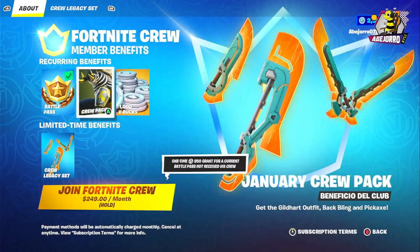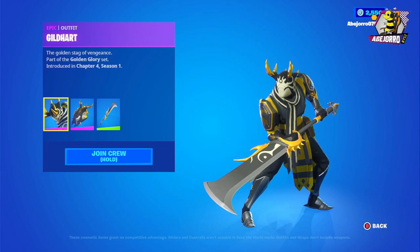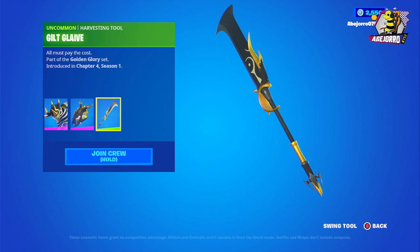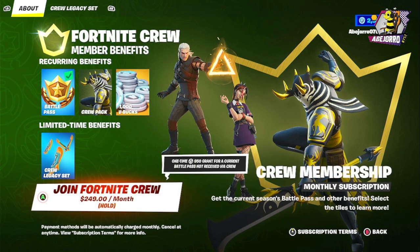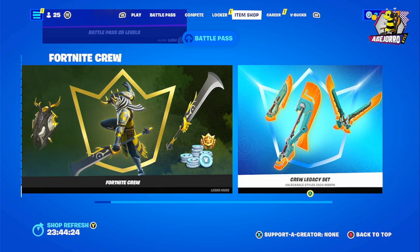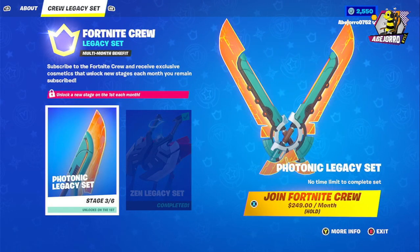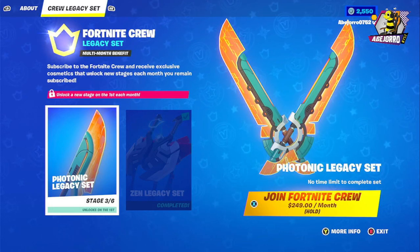Let's take a look at the Crew Pack — we have Gilhart, which is the skin included in this bundle. The Fortnite Crew also includes the harvesting tool, and you get 1000 V-Bucks in return, plus you get the Battle Pass. The Crew League gives you a different style each month.